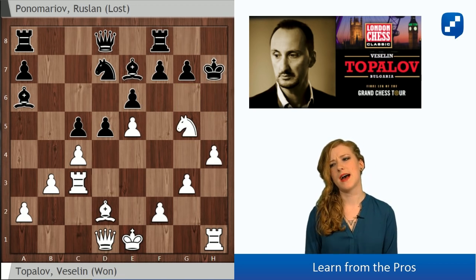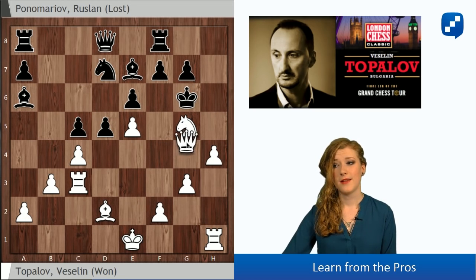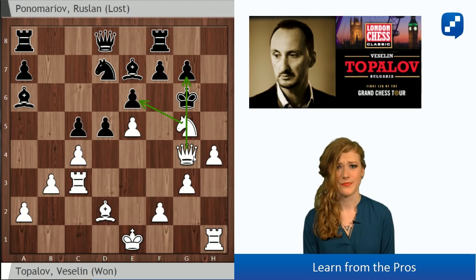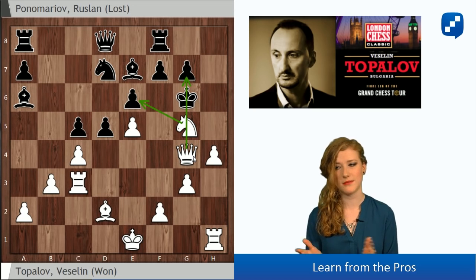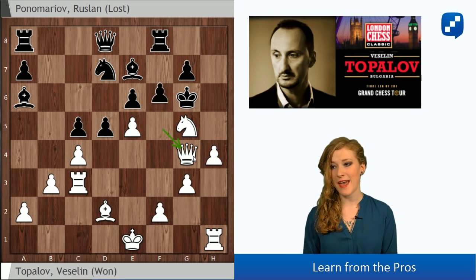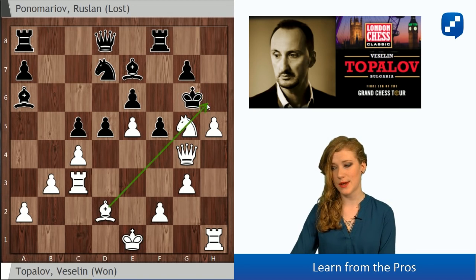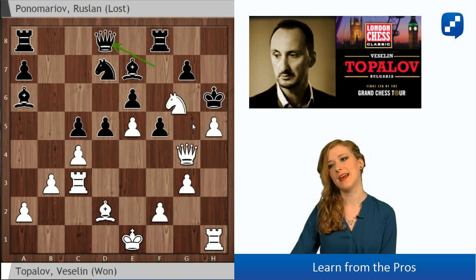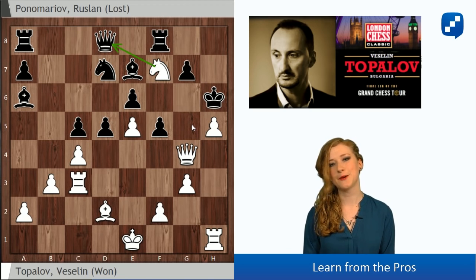But what about Ng5, Kg6, because the king can also go to g6? Now the problem is Qg4. We are threatening Nxe6, discovered check, winning the queen, delivering mate on g7, all sorts of stuff. And after f5, an important move is h5 check, luring the king to h6 to enter this diagonal, after which Nf7 is a double check, discovered double check, winning the queen.